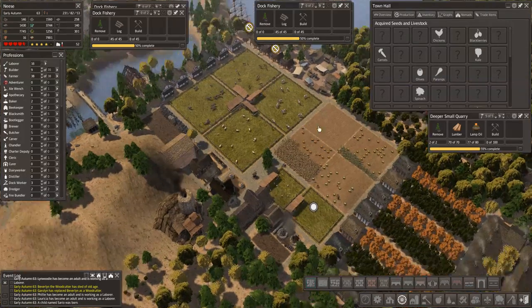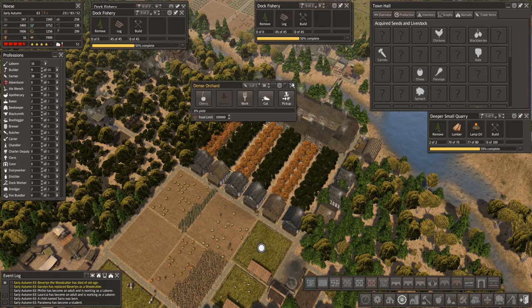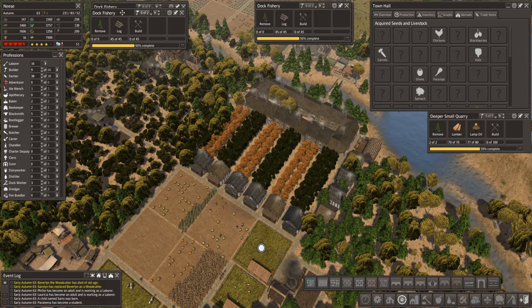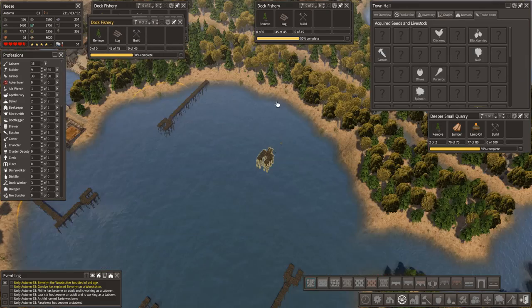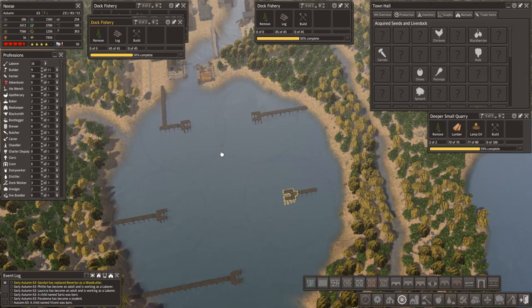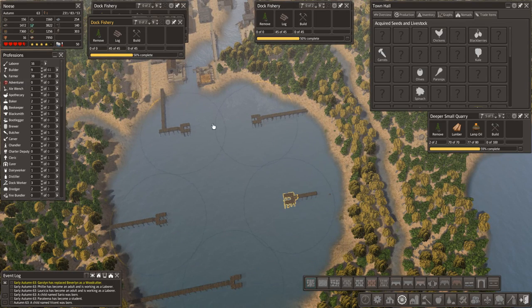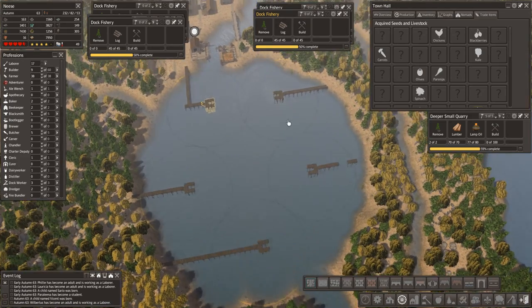So if we jump over here — we've got pecan, pecan. Let's change this one to cherry. There's our dock fisheries coming along. Look, they're adding all the extra ways to get there — fantastic. A nice load of spare labourers as well.